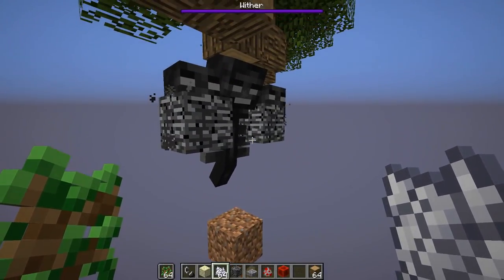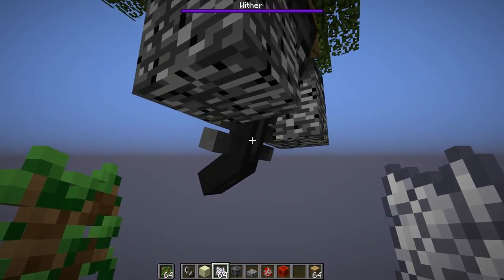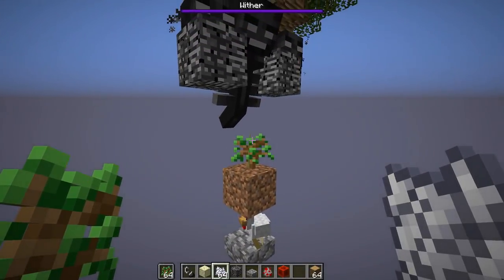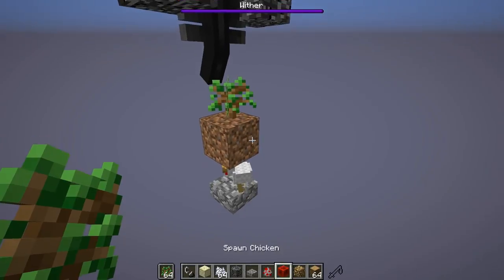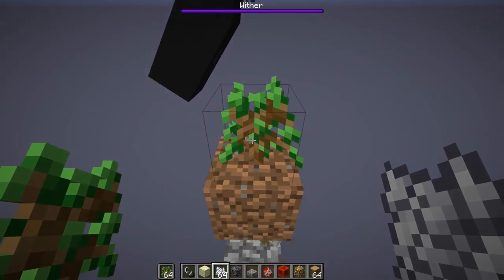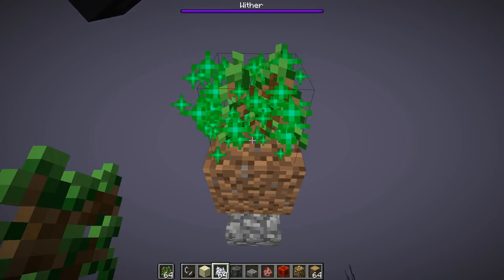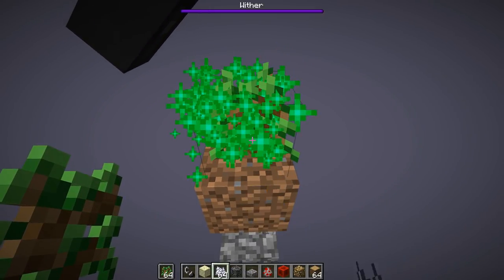Besides there being an automatic way to destroy the logs, this tree farm also allows you to automatically plant the trees too. You can either have the trees plant and have them naturally grow, in which case you would want to have a light source beside them, otherwise they won't grow naturally. Something like this will allow the tree to eventually grow, or you can automate the process by having the player plant the saplings with his offhand, and then come in and hold down right-click, and he will continue to bone meal the tree until the next tree has grown up.